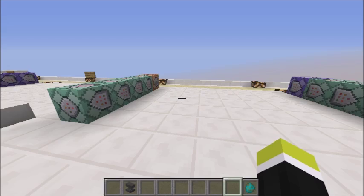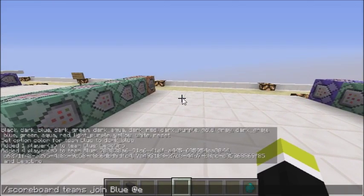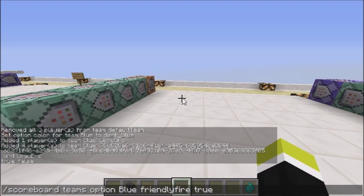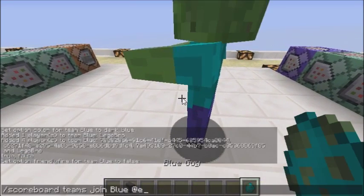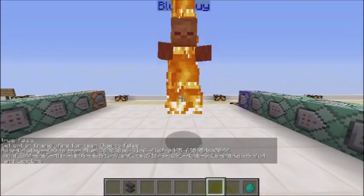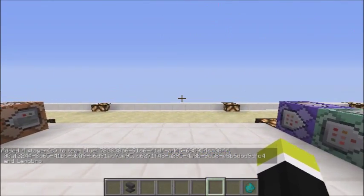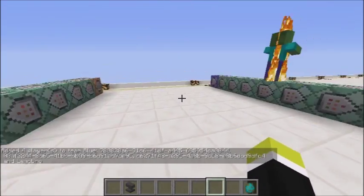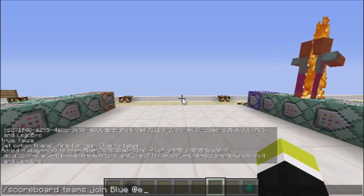One option that's pretty useful is friendly fire. So 'scoreboard teams option blue friendlyfire' — you either have true or false. I'm going to put false. I can still hit him... friendly fire I guess only works for players, it does not work for mobs. I thought it worked for mobs.